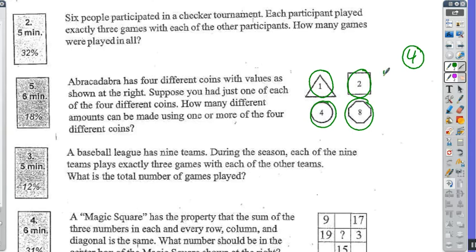I know that I could take the coin valued at one and combine it with two. I could also combine it with four, and I could also combine it with eight. I could also combine it with two and four, or two and eight. I could also combine it with four and eight.